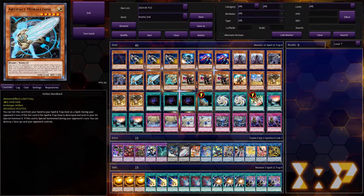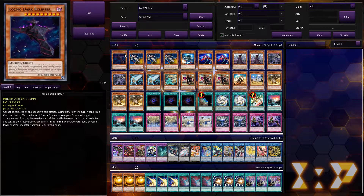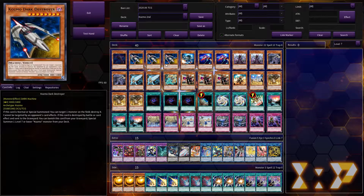We've got the standard Cosmo lineup. We play one Dark Eclipser — it's a nice card to have, but the reason why you only play one is because he's not super important to the strategy. He's just a nice extra beater and he's got a spell/trap negate effect, which is not once per turn. Unfortunately he does not float, which is why we only want to play him at one.